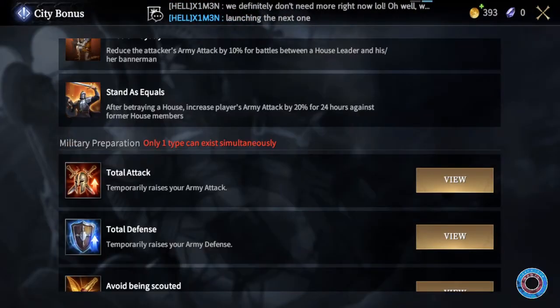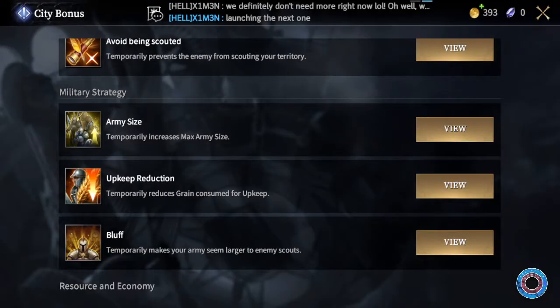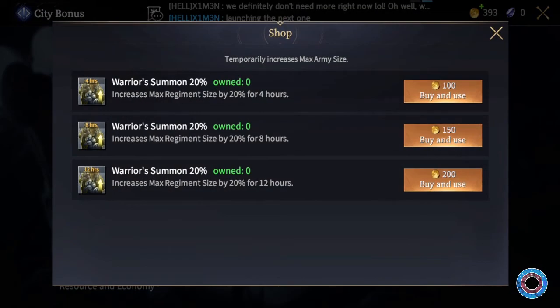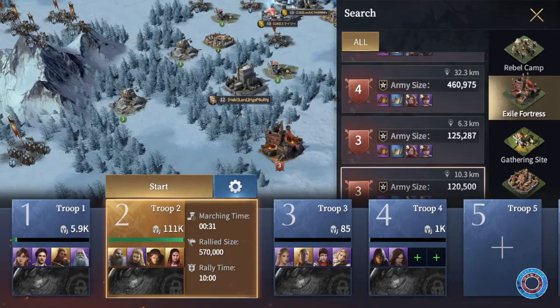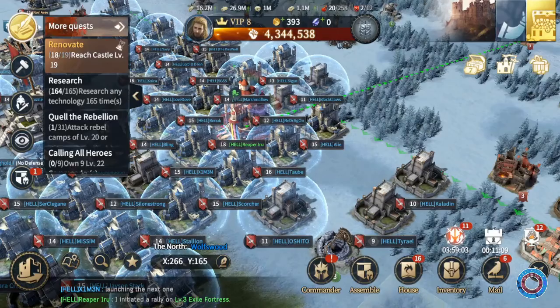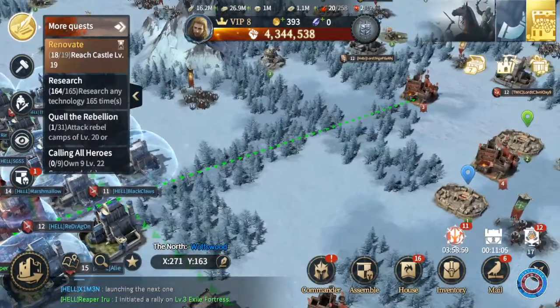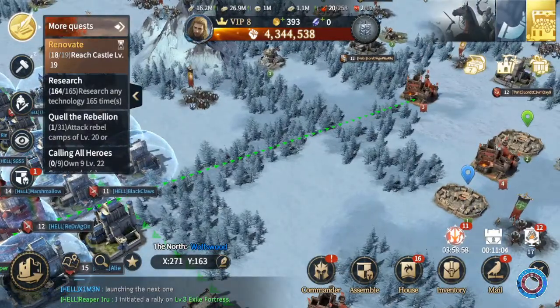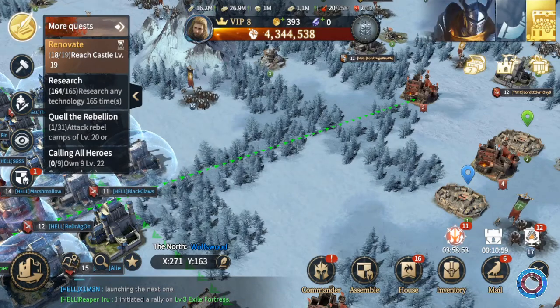When you click on your buffs, both the rally leader and rally members can proc buffs like total attack but also buffs like army size. If you don't have any, don't waste your gold on it too much. You can then set the rally — select your troops, and people can join by clicking on the flag above your castle. There's a visual indicator showing which fortress the rally is targeting, which helps other alliances see that someone is already going for that fortress so you don't have any mix-ups.